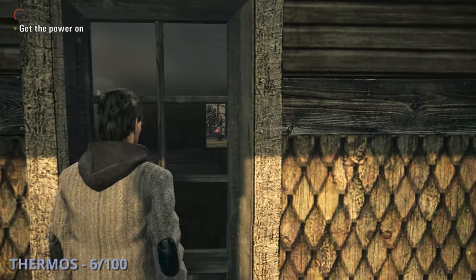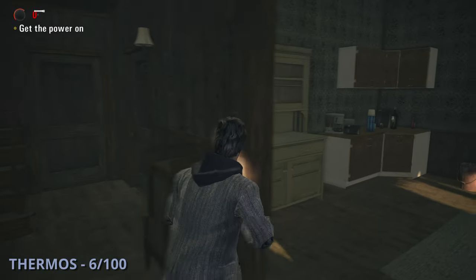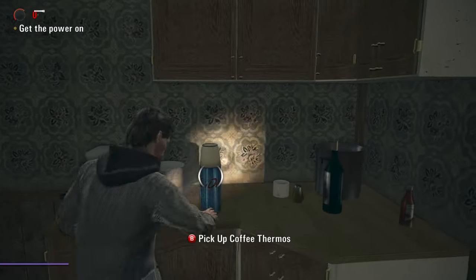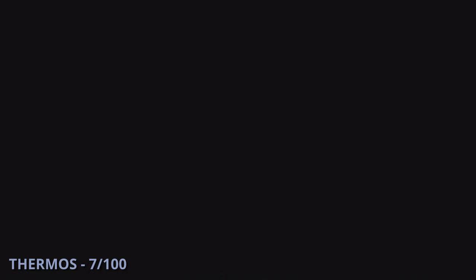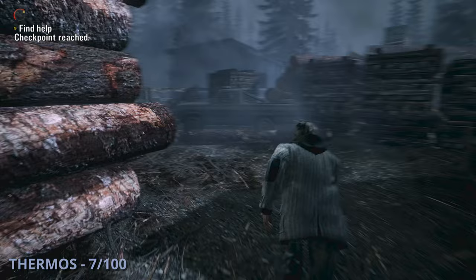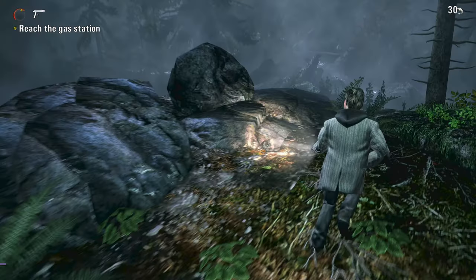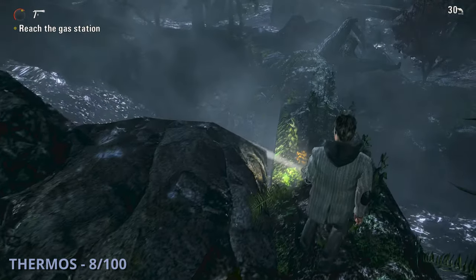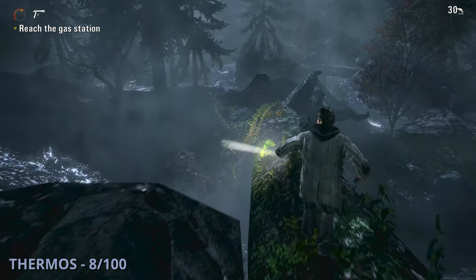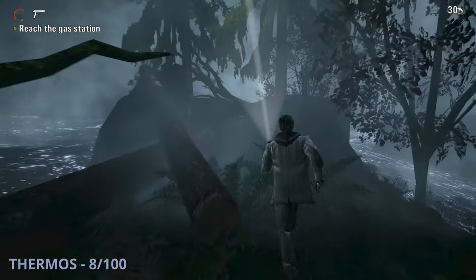The sixth thermos will be inside of the cabin, sitting on the counter in the kitchen. The seventh is a while later after some cutscenes — you'll have a car crash and start traveling until you reach the first lumber mill area. Behind the big yellow tractor and behind a white truck you'll find this one. The eighth thermos will be while you're crossing a river with a fallen tree trunk — head over to the left as you step off and near the end of the area you'll find it on a rock to your right.